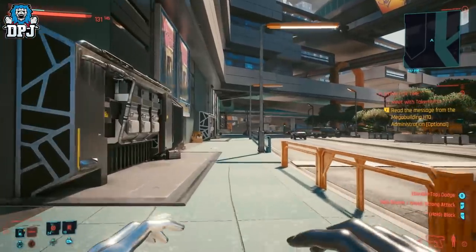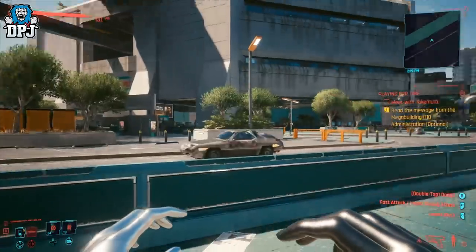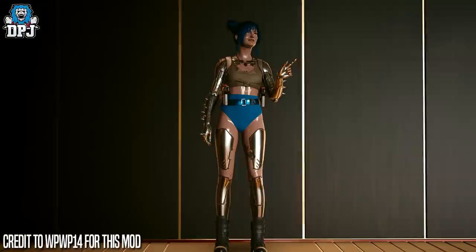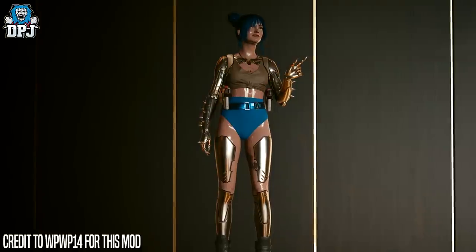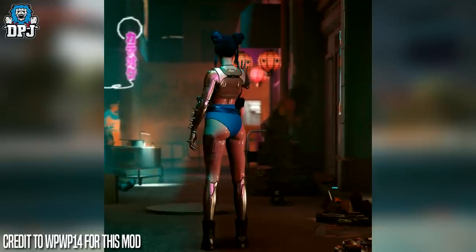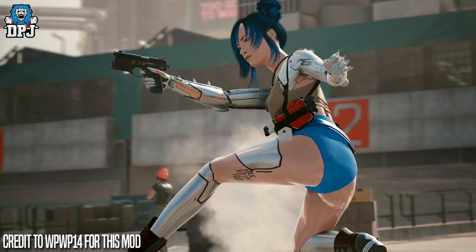Next is a mod I didn't install myself because I've already installed quite a few mods into the Cyberpunk files and I don't really want to uninstall them. But you'll see it on screen now. These mods give you the plastic look — you know the girl who works for the Mox club? She had a plasticky look. Well you can do that in this game. There are two mods linked in the video description: one by ARJ41 and the other by WPWP14. Both are absolutely incredible and both give you the plastic look, though they are slightly different to install.